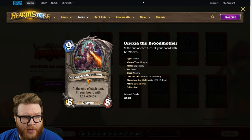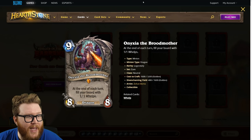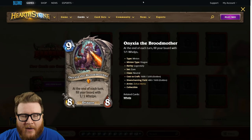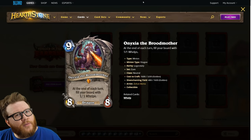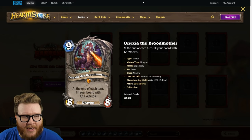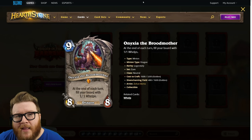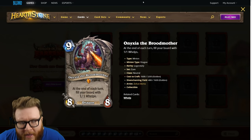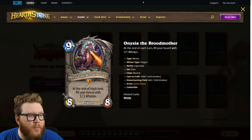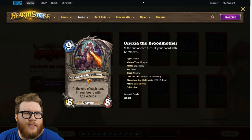If Onyxia sticks around it creates real problems — your one-ones become leftover value. This is just better than old Onyxia, but old Onyxia was rarely played. I don't think this version is much better in a meaningful way. At nine mana it still comes down too late to make an impact. Token decks usually want to hit their stride much earlier. There are sweet spots where a dragon deck and a token deck align for a card like this, but it's not a very likely scenario.